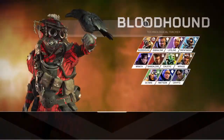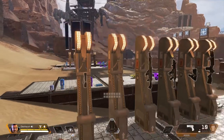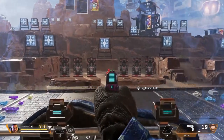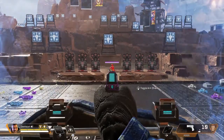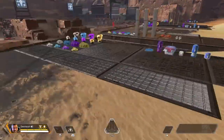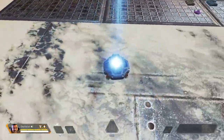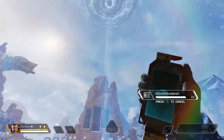Next up we have Gibraltar. His passive ability is a gun shield that blocks incoming damage when he scopes in — you can turn it off or on, and I recommend keeping it on at all times. His tactical ability is throwing down a dome shield, which is absolutely indestructible and just has a time limit. There's also a trick where you can throw the dome shield on top of Lifeline's health drone. It lasts for about 18 seconds.